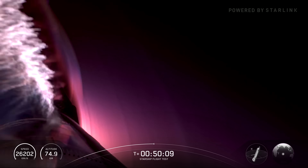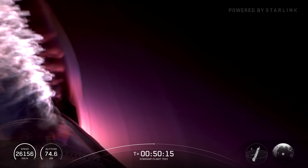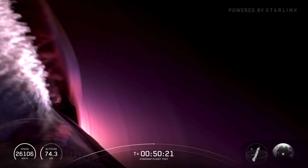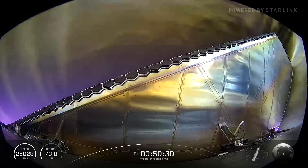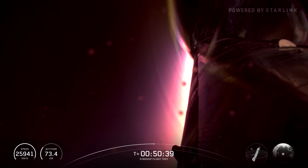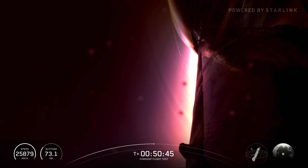50 minutes since launch. We're going to see those colors start to build up a little bit, but we are at the point where we're in dense enough atmosphere that the flaps have control. It's about 74 kilometers in altitude, and we're starting to see some sunlight. We intentionally time these launches right now so we have daylight — the sun should actually come up over the horizon on Starship in about three minutes.